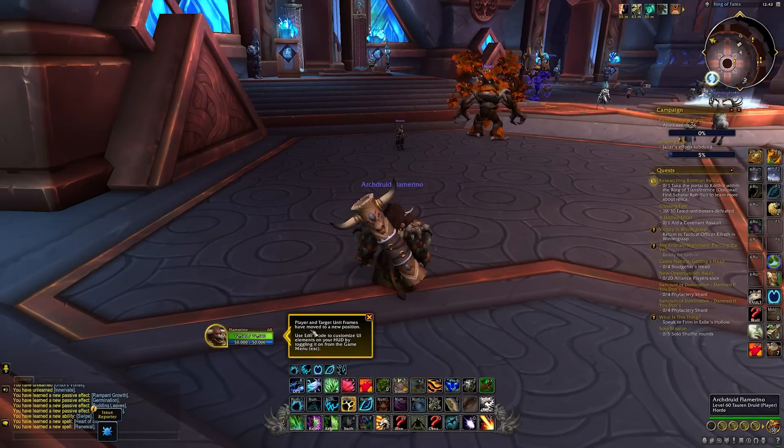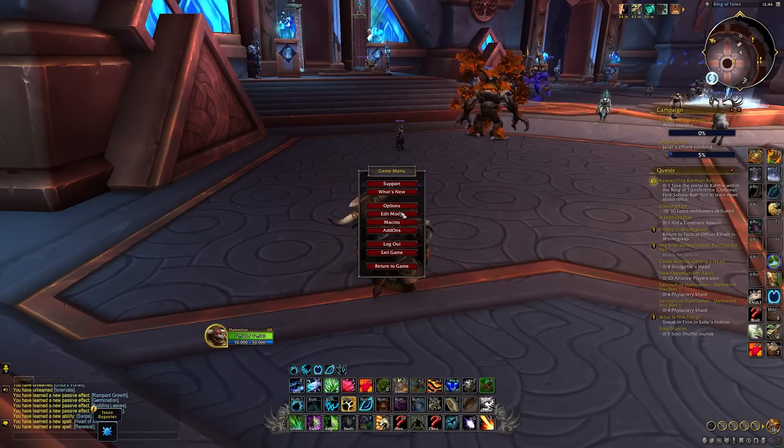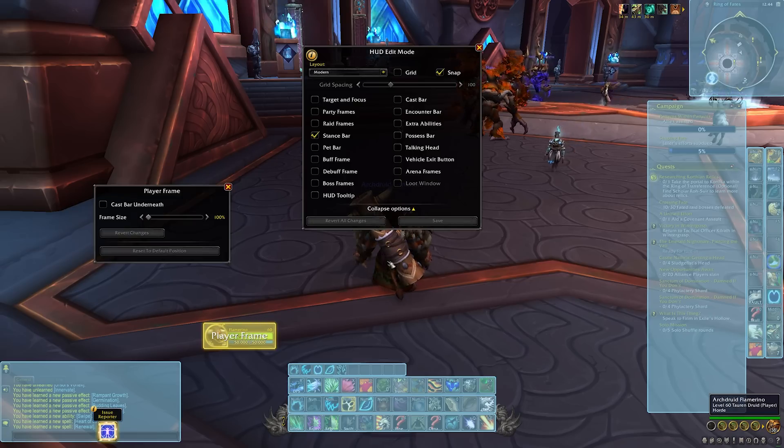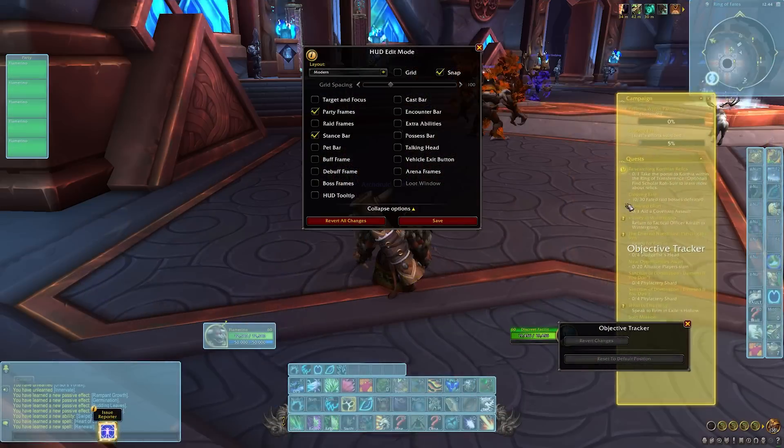First things first with the pre-patch: the user interface. We have the new UI and the new talents. The UI will hit you in the face — it's the first thing you'll see. The splash screen will tell you about the new UI and let you customize your screen. It's been a long time coming — they should have added this a long time ago — but now you can basically move around everything.